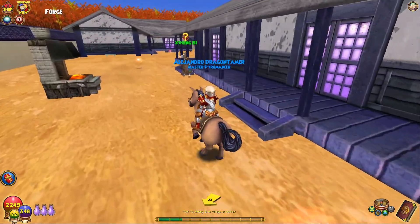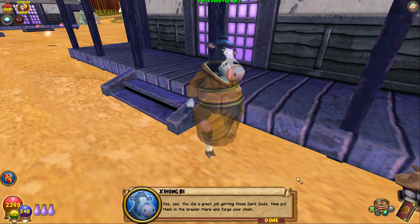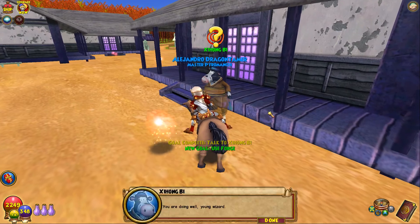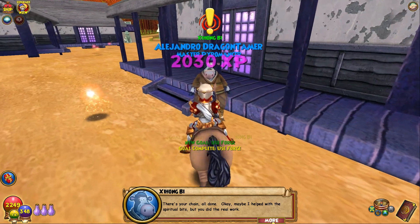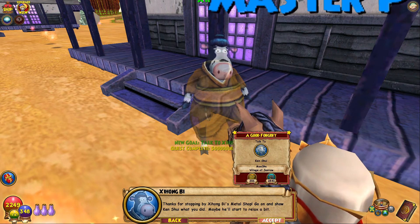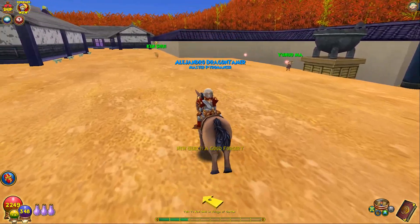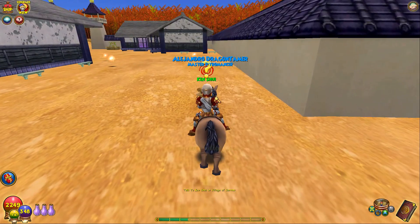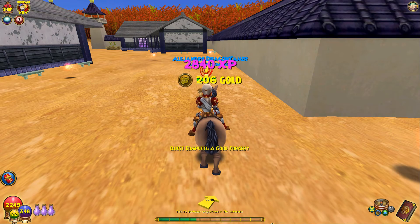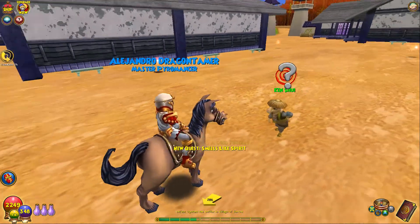Let's go forge our little chain. Yes, yes. You did a great job getting those Dark Souls. Now put them in the brazier there and forge your chain. You are doing well, young wizard. There's your chain — all done. Maybe I helped with the spiritual bits, but you did the real work. Thanks for stopping by Shi Hongbi's Metal Shop. Go on and show Ken Shui what you did. Just want to make sure there's no side quests left.